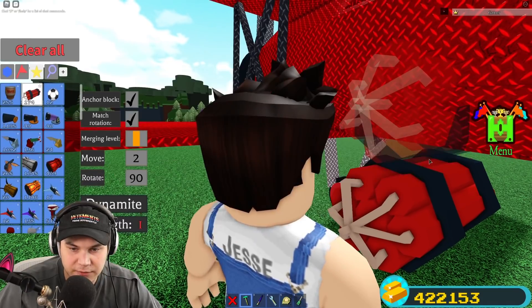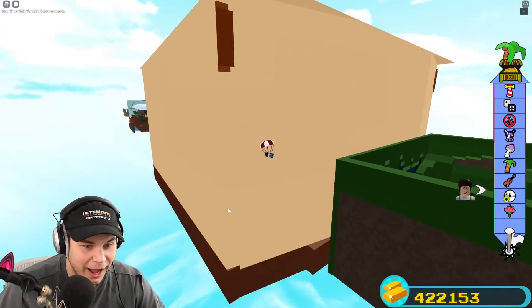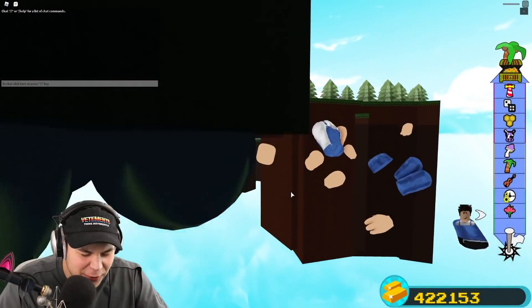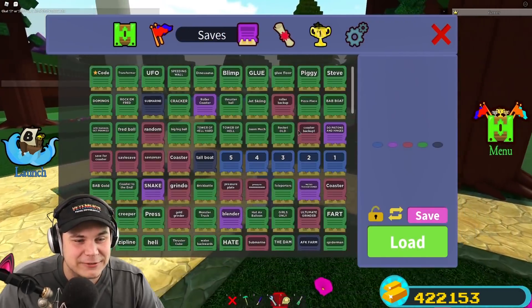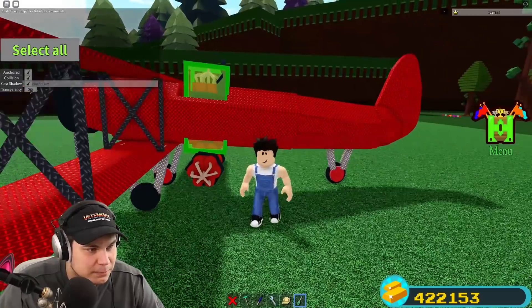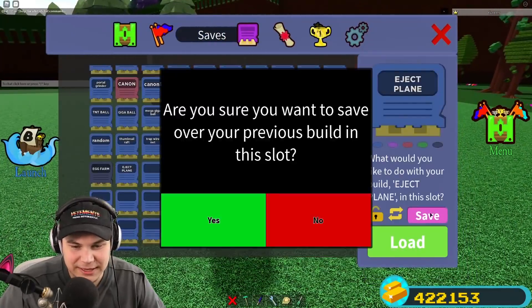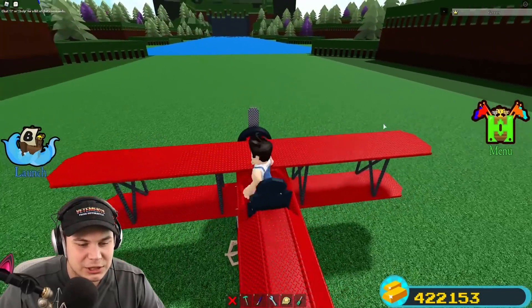Oh wait — I think the problem is that I'm trying to use the butter block. Delete the butter block and instead replace it with a piece of TNT. Oh, it works! YES! I've done it! I've sat here for hours trying to figure this out and I've finally done it — it was the bloody butter block! Make it invisible, collision off. Let's save this. We have ourselves a working eject chair!